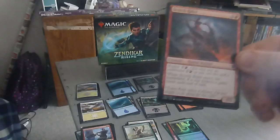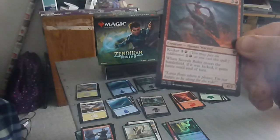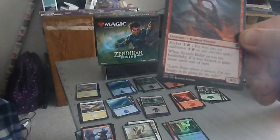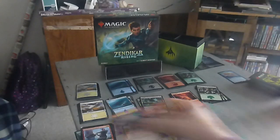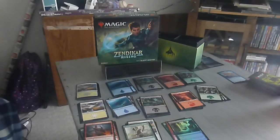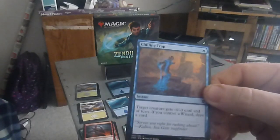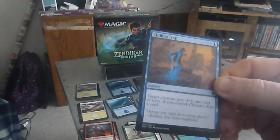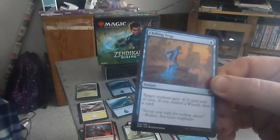Next up we have the Scorch Rider — a four drop, three colorless one red, four-three. Kicker: two, one colorless one red. When Scorch Rider enters the battlefield, if it was kicked, it gains haste until end of turn. Next up we have Chilling Trap — one blue instant. Target creature gets minus four, minus zero until end of turn. If you control a wizard, draw a card.